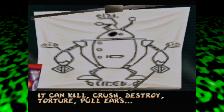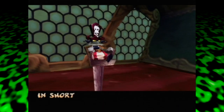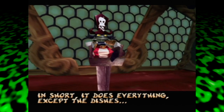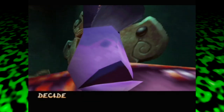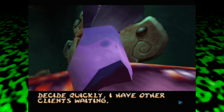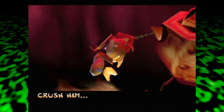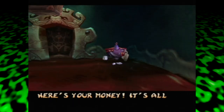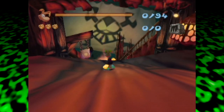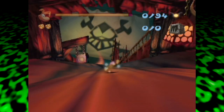Razorbeard receives a special guest. Hey, I'm a special guest. Rayman poisoning your life? I've got the antidote. Equipped with the latest power booster, nothing can stop it. Trust me, bro. You can control it yourself or put it in self-pilot. It's amazing - six out of five reviews on Yelp. It can kill, crush, destroy, torture, pull ears, cook. Its legs are programmed to squash fleeing victims. In short, it does everything except the dishes. Don't forget the name of this marvel: the Grolgoth. Decide quickly - I have other clients waiting.